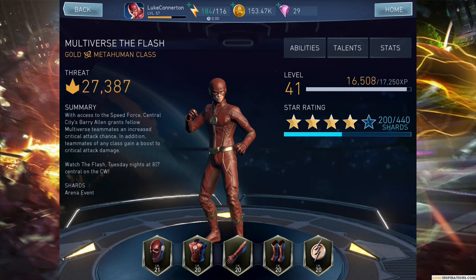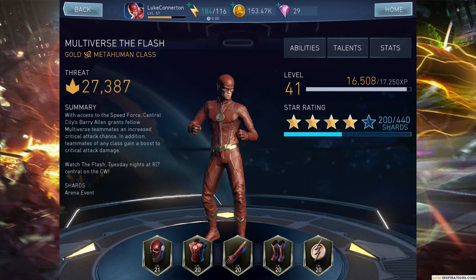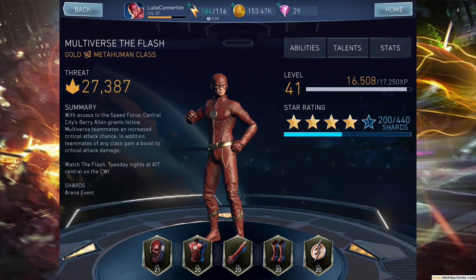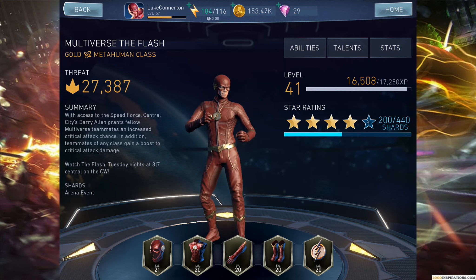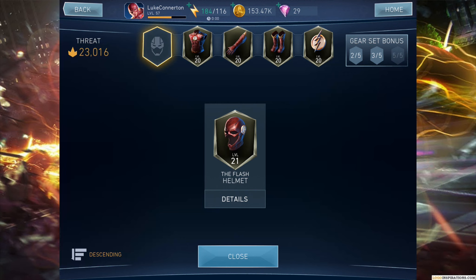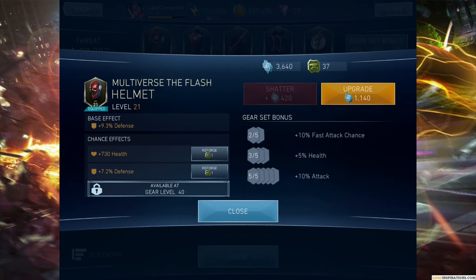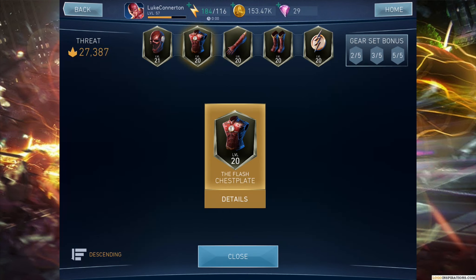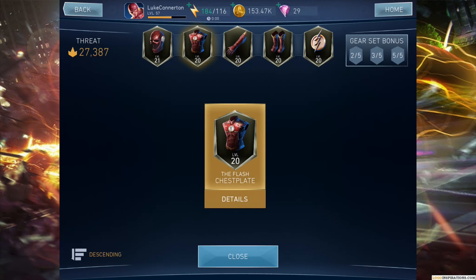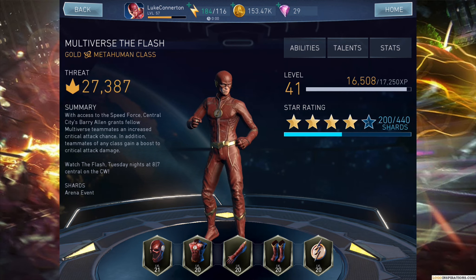This is my Multiverse The Flash, also known as the CW Flash. He was available from the arena and he's now the current offer in the store. I have all of his gear at level 20, apart from his helmet which I have at level 21. Some of the rolls aren't the greatest — 1,150 health there.